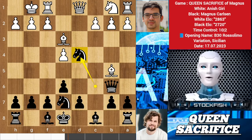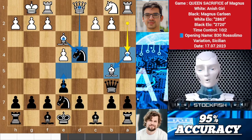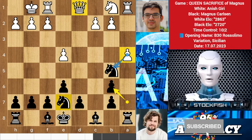We have knight takes d4. Giri played a4 first to protect the bishop, and the main thing is that you can't protect the knight — the best move is to play e5. Instead of worrying about what you cannot control, shift your energy to what you can create. So Magnus played knight takes d5, sacrificing the queen. Giri accepted the sacrifice and after takes, you cannot take the knight because of this.